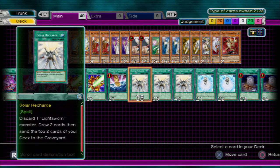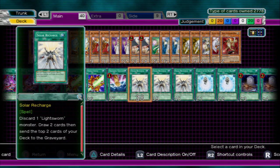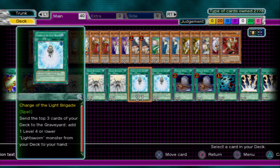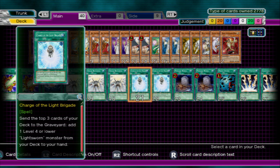Now we're going to go into Lightsworn specifics, which is Solar Recharge: discard one Lightsworn monster, draw two cards, and discard two cards from the top of your deck to your graveyard — great in a pinch. And Charge of the Light Brigade: send three cards from the top of your deck to the graveyard and add any Lightsworn to your hand — anything that can help you at the time.